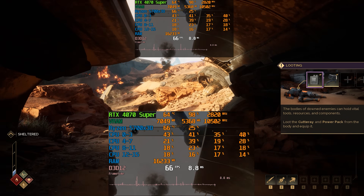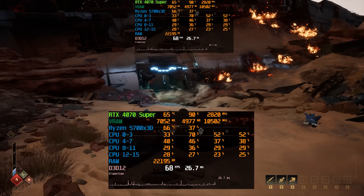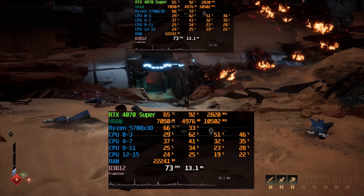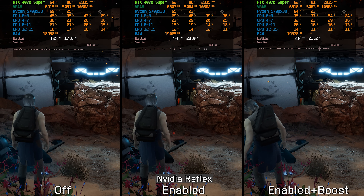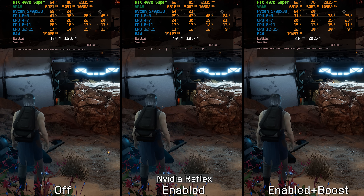Yes, I'm talking about stuttering and hitching. For instance, when standing still the frame time graph remains stable and consistent, but the moment I start moving, the engine struggles to keep up with noticeable spikes in the frame time graph. This is not the only issue — similar to the remastered version of Oblivion, enabling Reflex in this game leads to a noticeable drop in GPU usage and performance. While a slight reduction in GPU load is expected with Reflex, the dip here feels excessive, dropping down to around 78 percent in some cases.